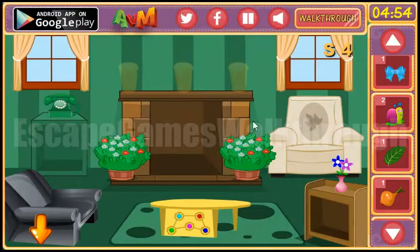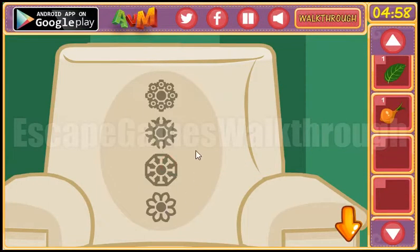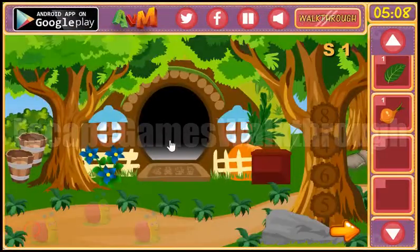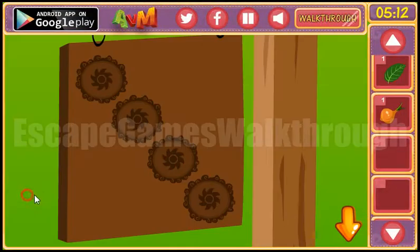Here's the place to put these three pixel leaves, and we have another stars hint. Now let's go and search for the place to use the stars — it is here. So let's use them: the first, the second, the third, and the last.